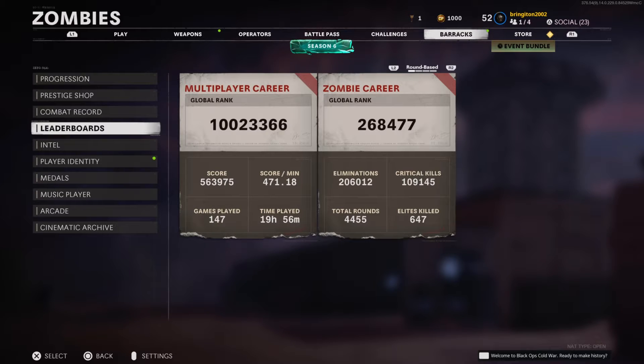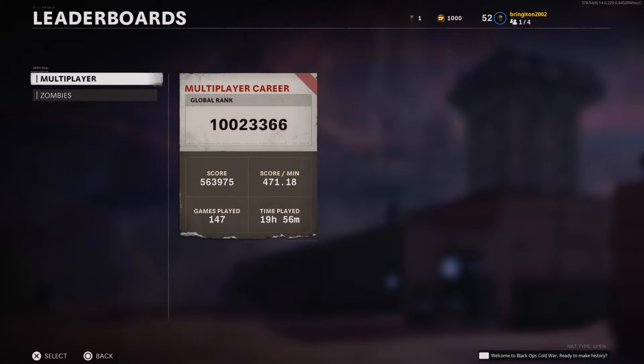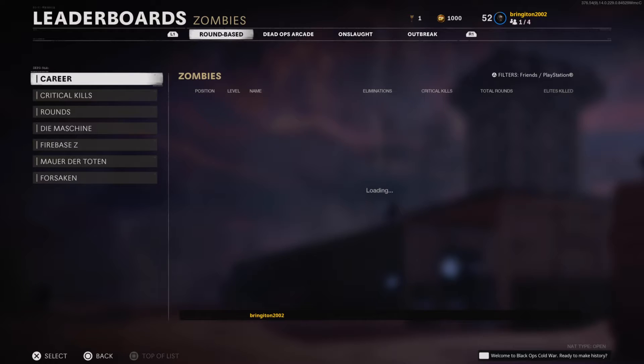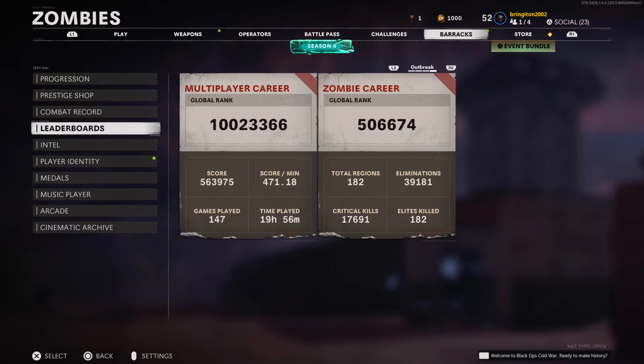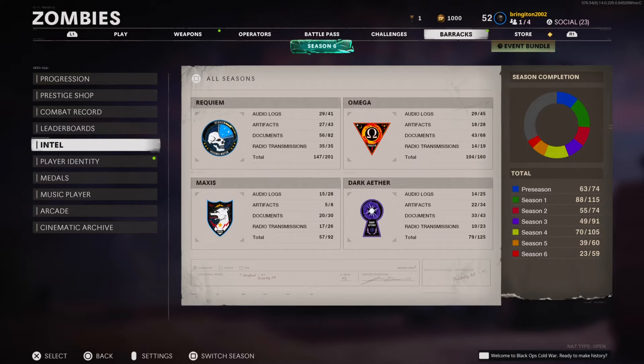When it comes to zombies round-based, I'm ranked 268,000. When it comes to Outbreak, 506,000. If you guys care about my total rounds, it should pop up — 4,455 rounds. I do plan on doing a few round hundreds because they seem to be pretty easy on this game. If you guys care about my intel, here you go.